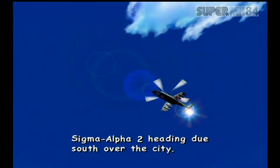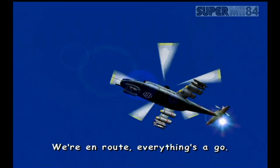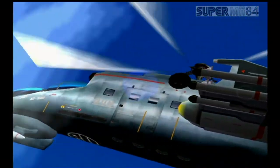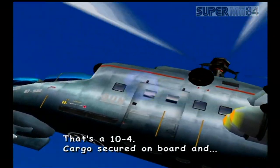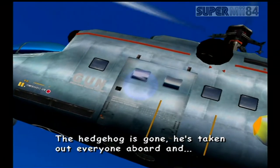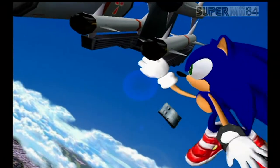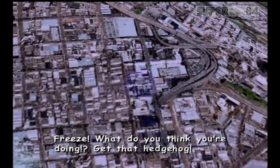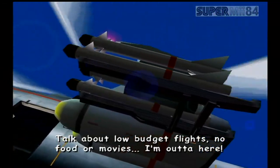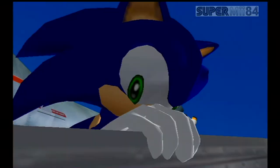Let's get this party started. [Cutscene] Sigma Alpha 2, heading due south over the city. We're en route, everything's a go. This is Control Tower — we have you on radar. Report cargo status of captured hedgehog aboard. That's a 10-4. Cargo's secured on board — the hedgehog is gone, he's taking out everyone aboard. Freeze! What do you think you're doing? Get that hedgehog! Talk about low-budget flights — no food or movies. I'm out of here. I like running better.